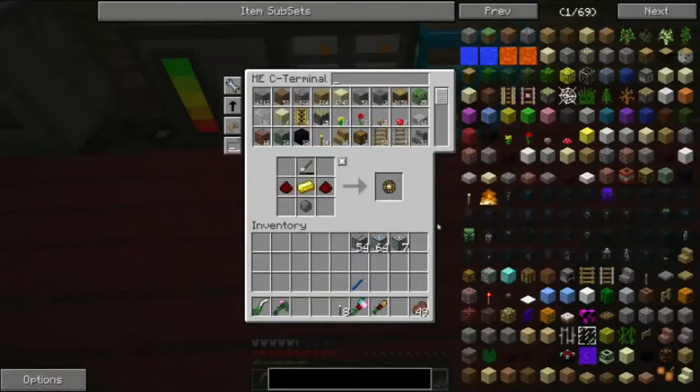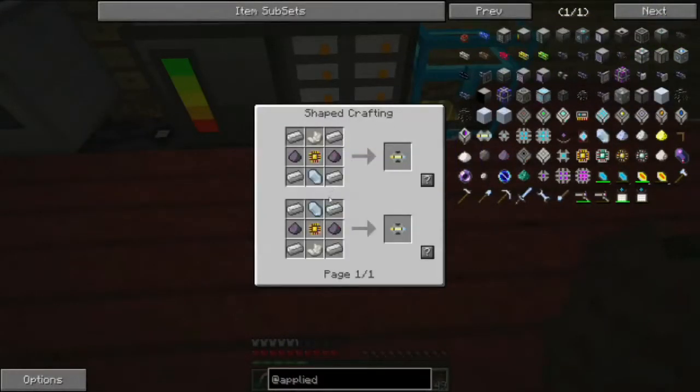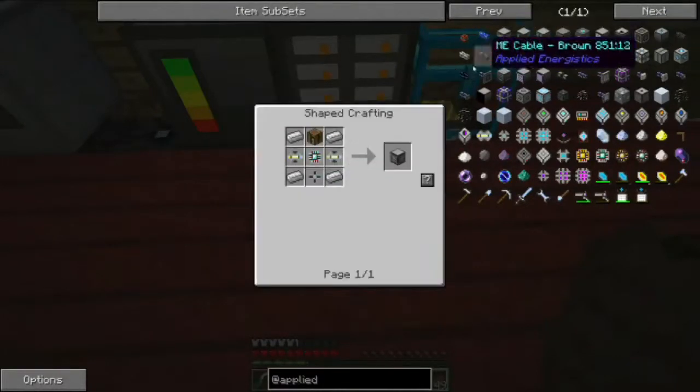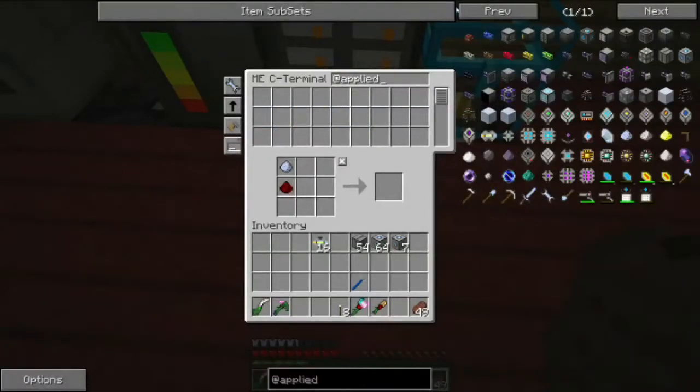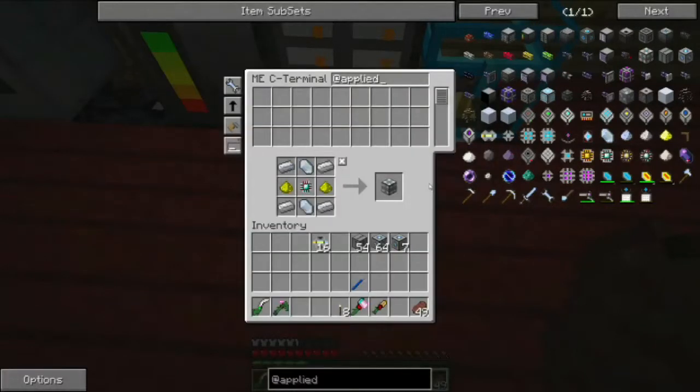We have all of these now. I need more fluix dust. I'm going to make the heating vents — I'm going to want 18 of these. I think this controls the speed at which they produce. So 18 of those.